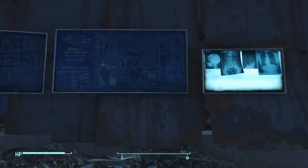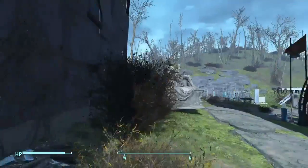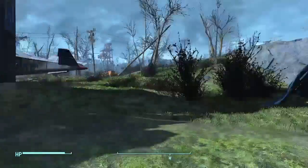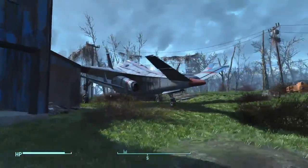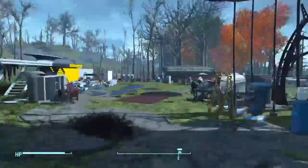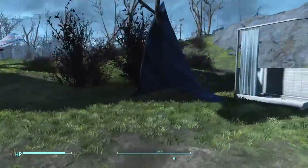Over here there are some wall items you could place down — you've got schematics for Vault 81. And then over here we have just some more statues, a plane right there — one of those you usually see crashed — so you could place that down. You could place down all of the variants as well of the rusted and broken cars, if you're into that.